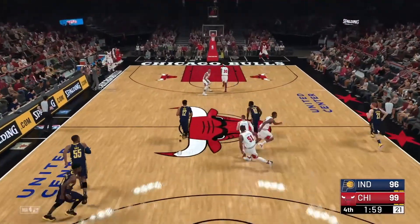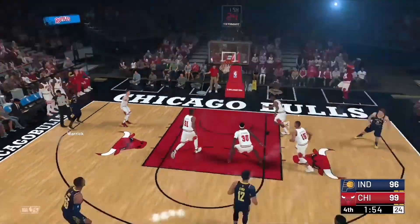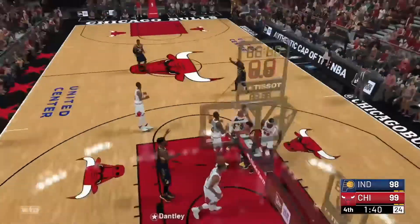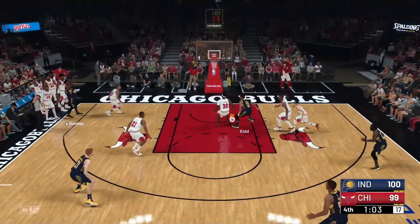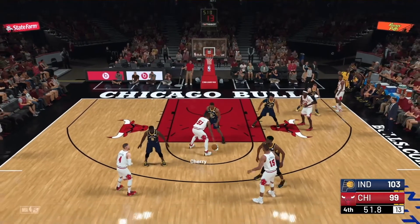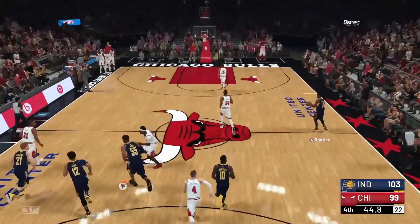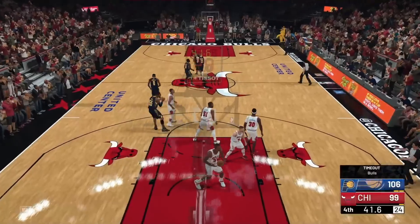Oden finds Richmond who finds Cherry — the open man in the lane — for an easy dunk, and it looks like the Bulls are going to pull away. But you see my bail swatting it away inside, and he does a great job defensively as Warwick spots up inside the line and the Pacers are now down one. Look at Dantley inside getting an offensive rebound, doing the little things. Dantley scores on a fast break three-pointer and now the Pacers are up by four. They went to Cherry late instead of Oden, and Cherry went against Semi Baio — who came up big down the stretch on defense. Dantley pretty much ices the game there with a three.